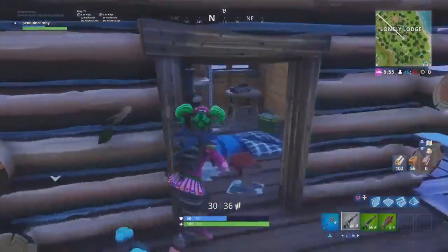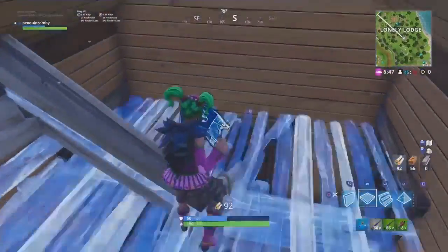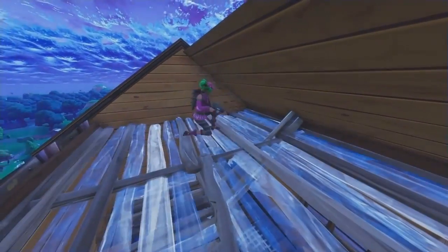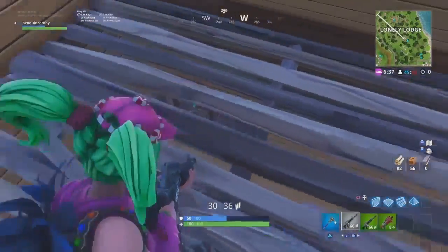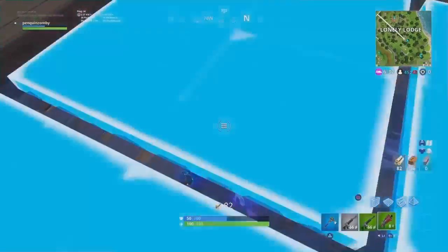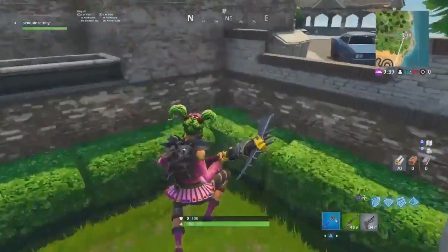Our next spot is in the Watchtower near Lonely Lodge. The same strategy applies: edit the stairs to make a half-stair, then jump and place a floor. These watchtowers are spread throughout the map — there's one next to Salty Springs. You can break the stairs from the top, and because it is over a chest spawn, I really recommend doing this. There are just so many situations where this could be useful. Definitely a good ambush spot.